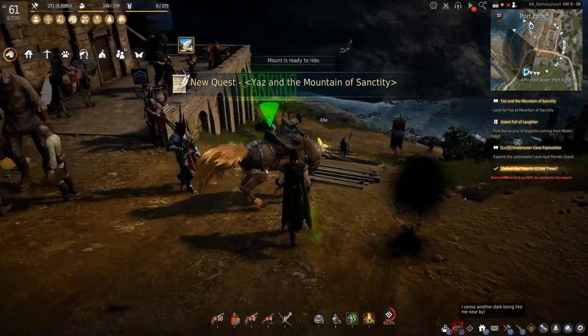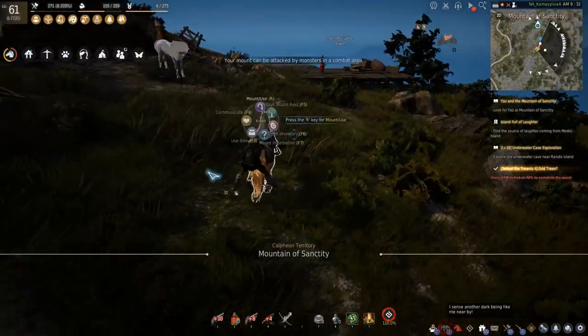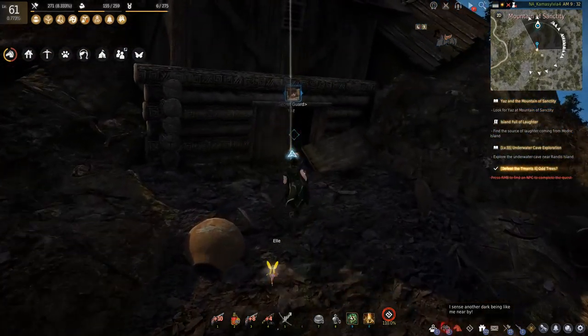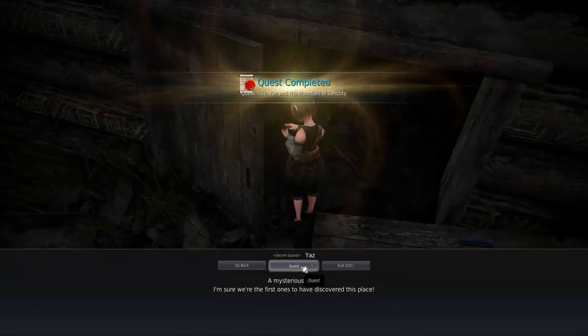Yaz is unfortunately, along with Olwen, camped out in the southwestern part of Calpheon, past Lake Kaia, high in the mountains — a really annoying place to get to. Ride all the way out there and Yaz will tell you about the discovery they found in Capphras' journal and that they need a brand new stone.